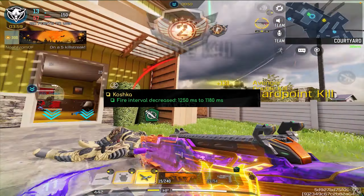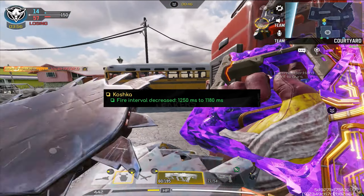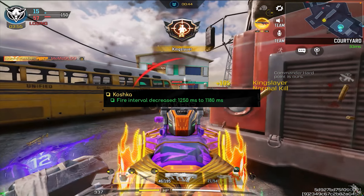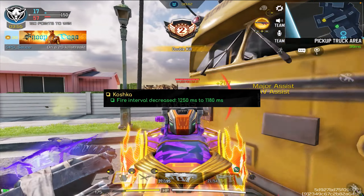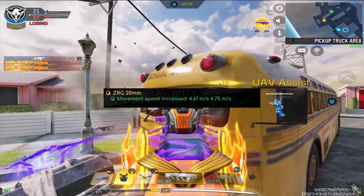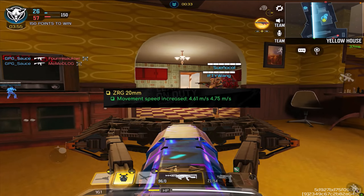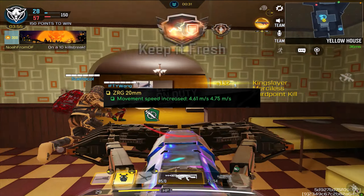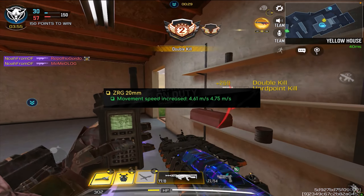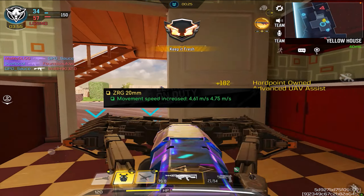So as for the Koshka, the fire interval did get decreased — it went from 1,250 milliseconds to 1,180 milliseconds, meaning that it can now shoot faster. Now as for the ZRG 20 millimeter, it's also going to be improved with its movement speed — it went from 4.61 meters per second to 4.75 meters per second, so you're going to be able to move a little bit faster with this thing.